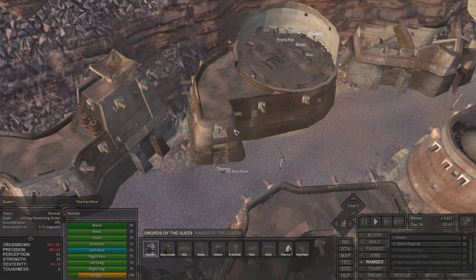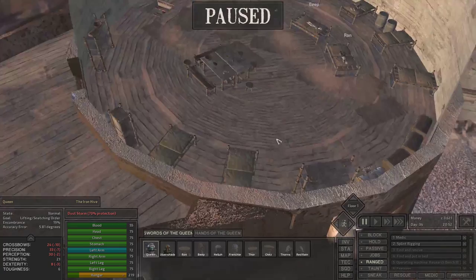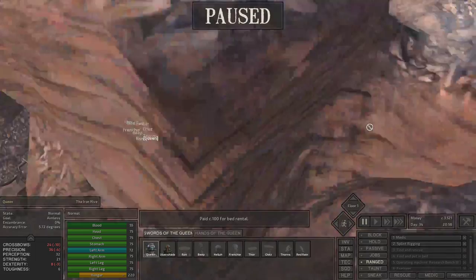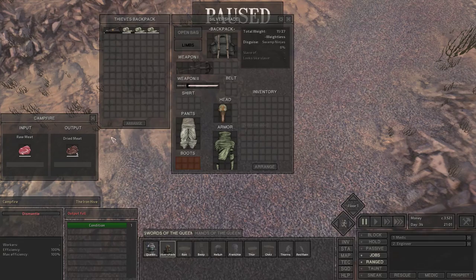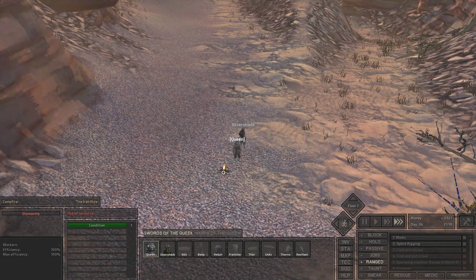I could have left the base with more food — I could have brought a lot of that dried meat. Queen, you're having some pathing issues. We found some food. Silver Shade, let's go carry this dried meat. As you can see, nutrition will go back up, and Queen will continue to cook.